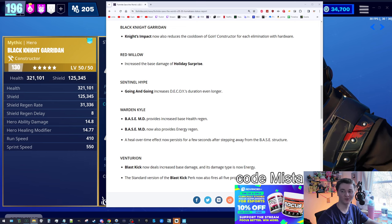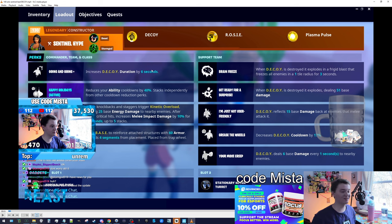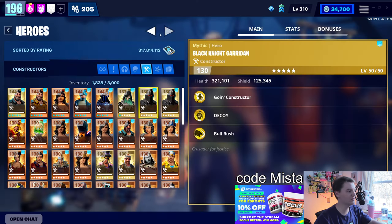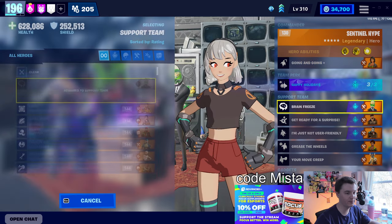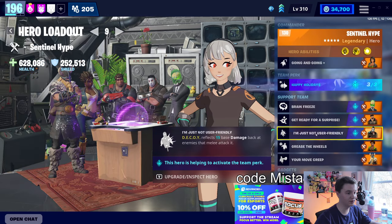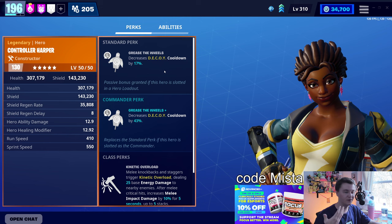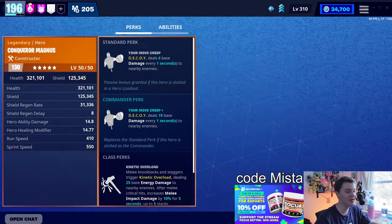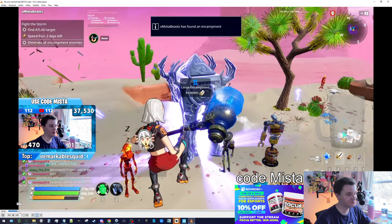Sentinel Hype actually really impressed me. This is a Teddy loadout where I got really excited because Brainstorm is where your decoy explodes and freezes enemies for three seconds. We've got Sentinel Hype in the lead, Brainstorm freezes enemies, then we've got Savage or Bull which makes your decoy explode when destroyed, Kyle the 13th which makes decoy become a ricochet, Controller Harper who reduces cooldown by 17%, and finally Conqueror Magnus with decoy dealing damage every second.